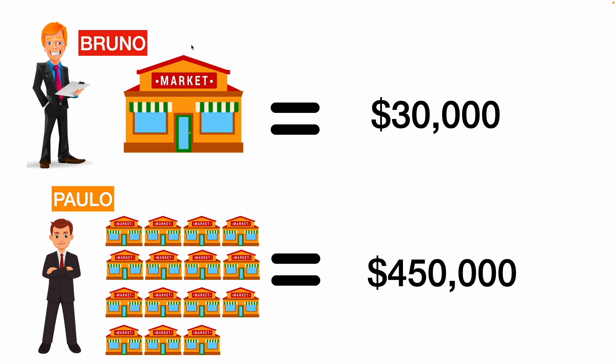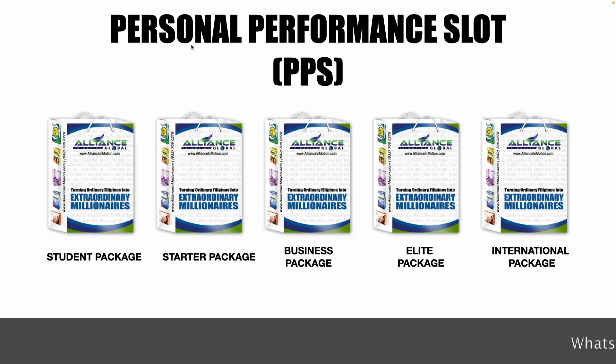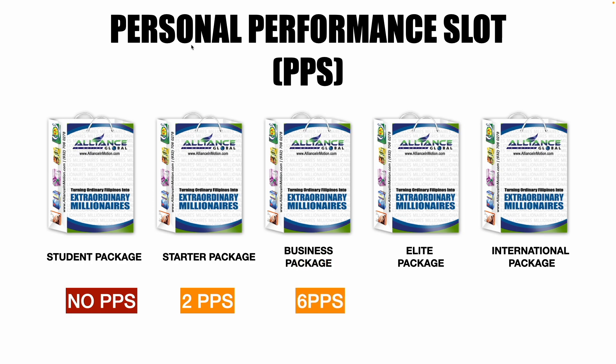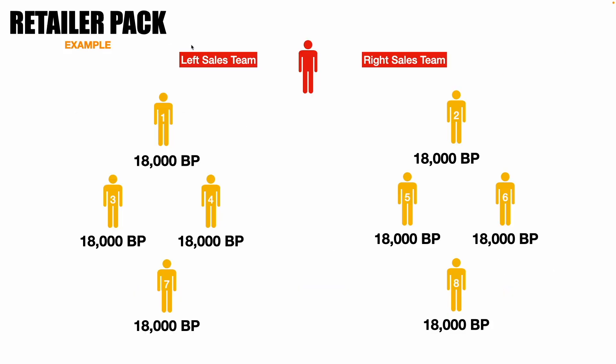In AIM Global, we can add branches by having a PPS. PPS means Personal Performance Slot. The number of PPS varies from package to package: the Student Package has no PPS, the Starter Package has 2 PPS, the Business Package has 6 PPS, the Elite Package has 14 PPS, and the International Package has 30 PPS.